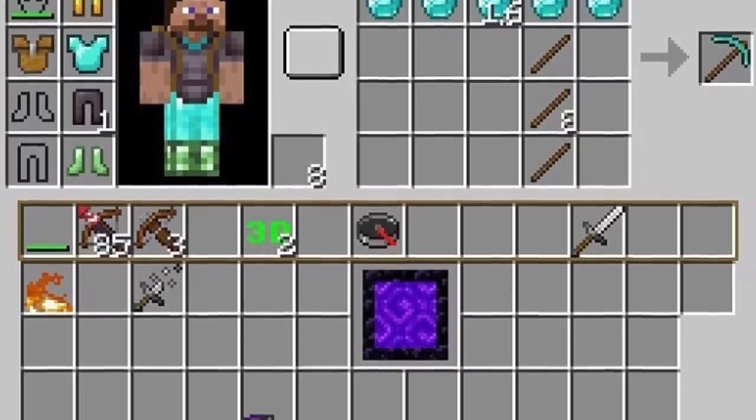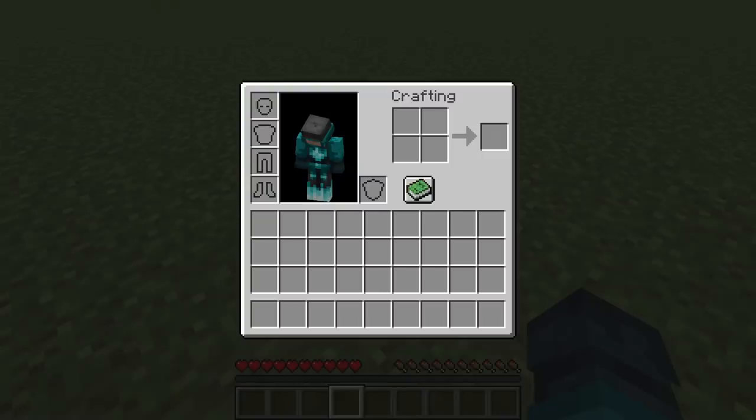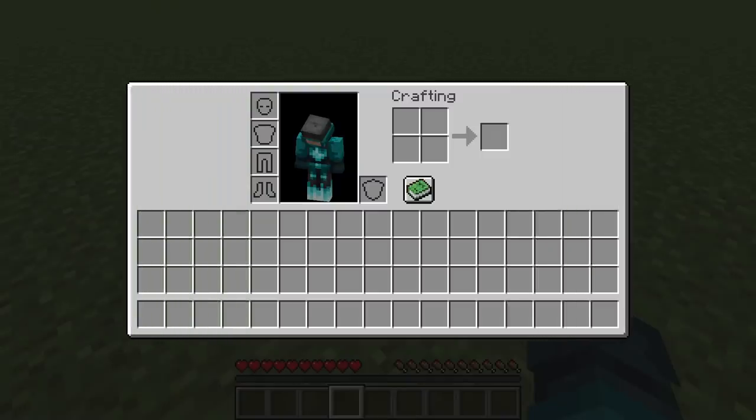Before we talk about the Bundle, it's important to understand Minecraft's inventory problem. At first, it might seem that the problem is that we don't have enough space, and that the solution is to add more. But there isn't just one inventory problem. At Minecraft Live, game developer Ulrath mentioned several sub-problems, such as switching items between storage and a hotbar, transporting lots of blocks, and carrying many different kinds of items.